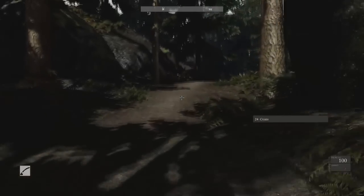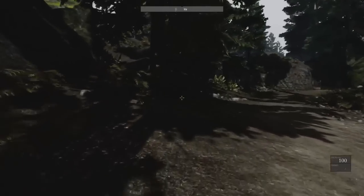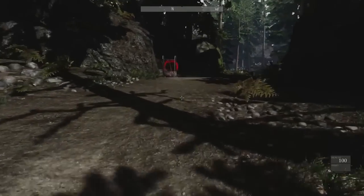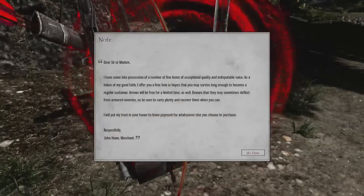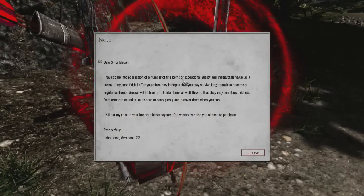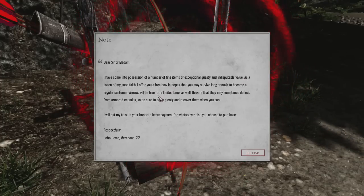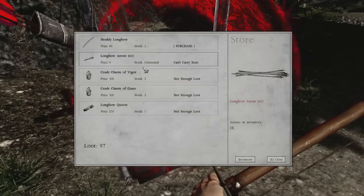You seem to have infinite sprint in this game, which is on one hand good, but on the other hand not really conducive of a survival horror sort of game — I'd expect a bit more challenge in that regard. We find a bow and a note from 'John Howe, Merchant': 'I offer you a free bow in hopes that you may survive long enough to become a regular consumer. Arrows will be free for a limited time as well.'